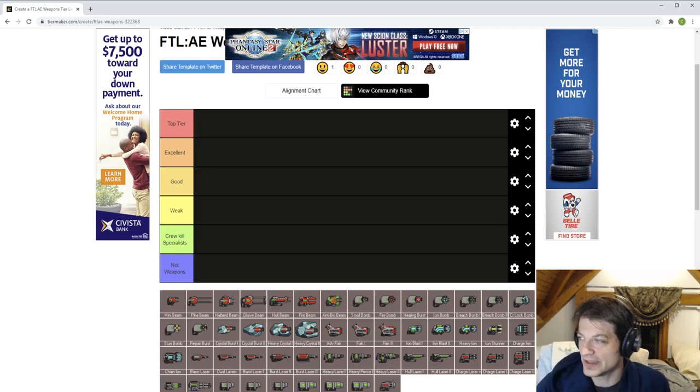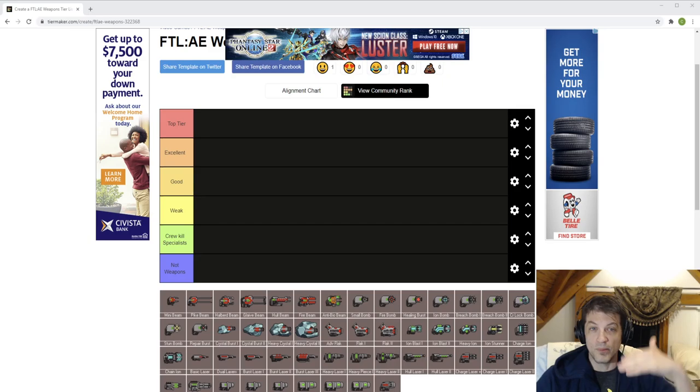Next up are good weapons. Good weapons are good almost all the time — whatever you have, you're going to use it. There's a good chance you'll use this, but certain situations may play out in ways that make you a little less inclined to. They're still fairly solid, but there will be weapons that are more power efficient, more flexible, or have more utility.